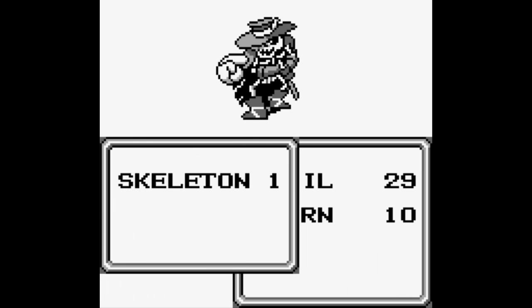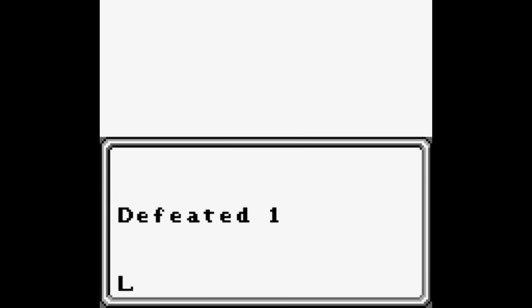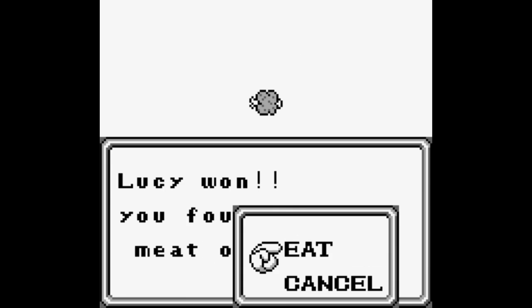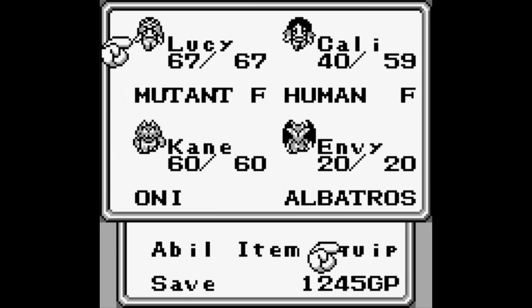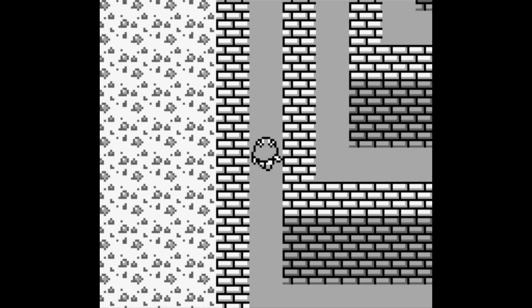Skeletons have 20 HP and are weak to fire. They have a bone attack, but they are protected from both weapon and paralysis. Protection from weapon more or less means they take less damage from weapons like swords and such. A lot of skeleton-type enemies have that.